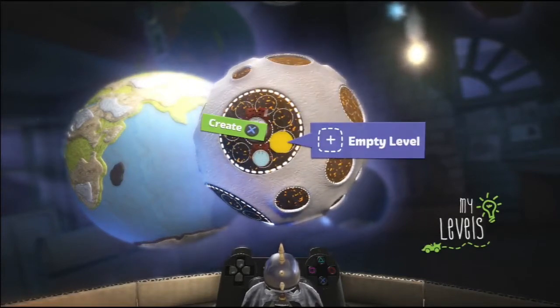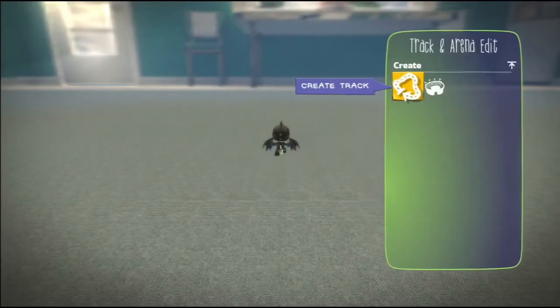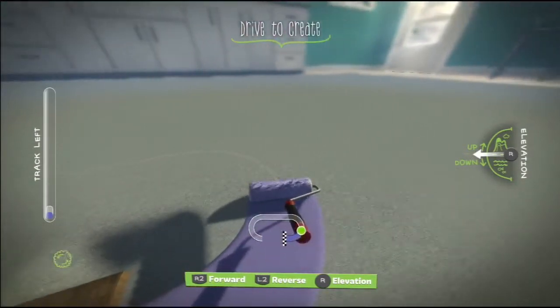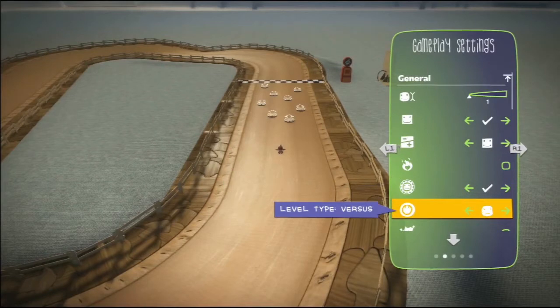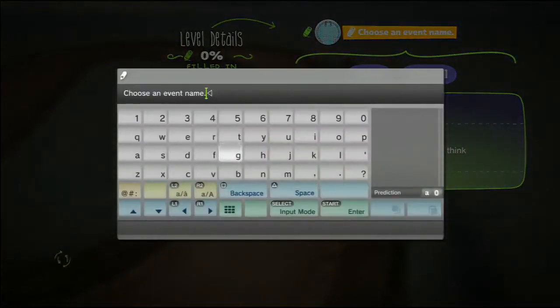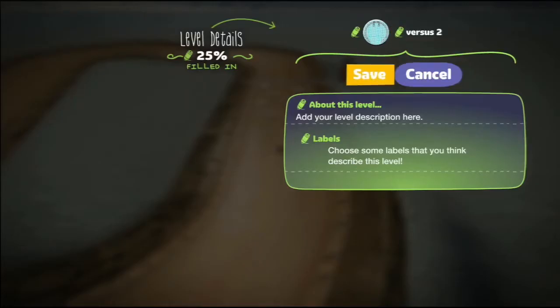I'm going to go ahead and create two more, but making sure that they're different. So select a different theme and make sure the track's slightly different. So I'm going to create a track. There we go, hit the square button. Make sure that it's also versus, so go down to Level Type — it's still on versus. And then save this one, give it a title of versus 2, and then save that one.